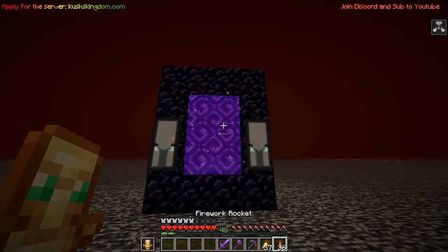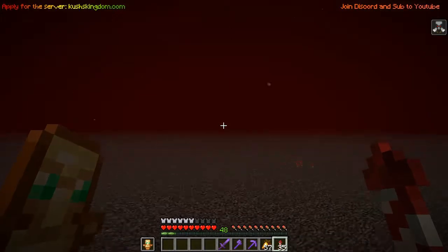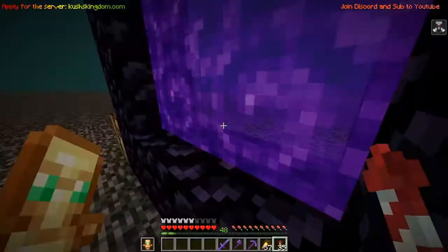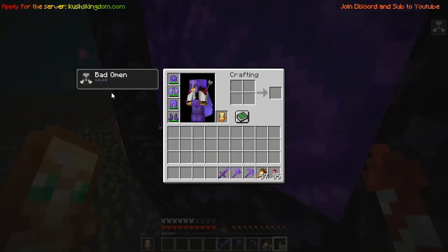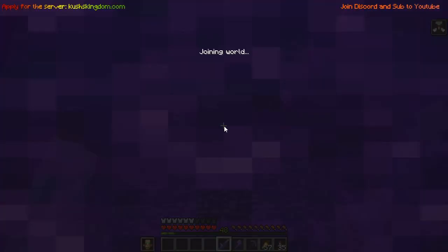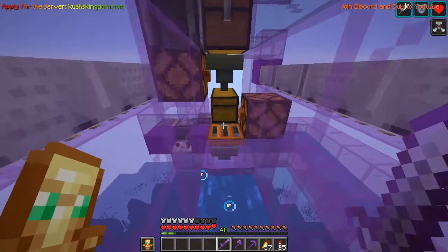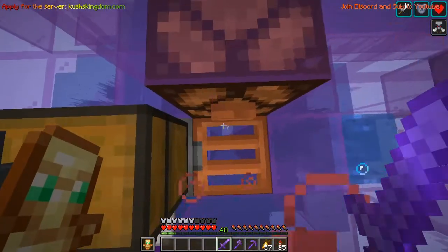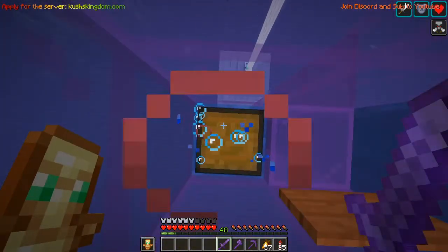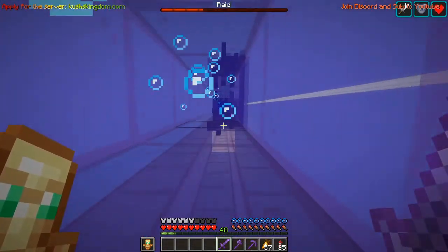I made this part on the roof of an outpost - it's a little close to my portal here to the farm because I need the Bad Omen effect. You can see I've got it. Now I'll show you how to use the farm. It's actually very simple - now that you have Bad Omen, you just go down here, press this button, and the raid will start. Then you go up here in this water elevator.